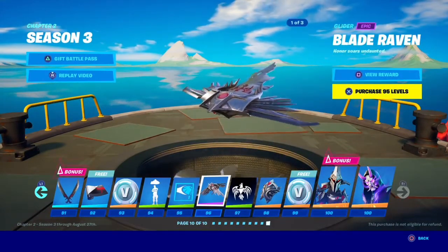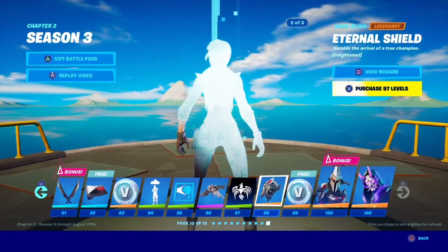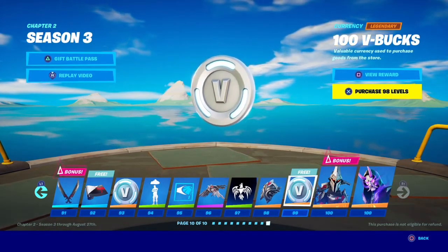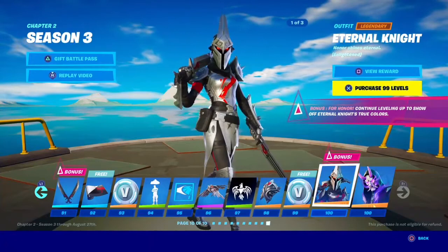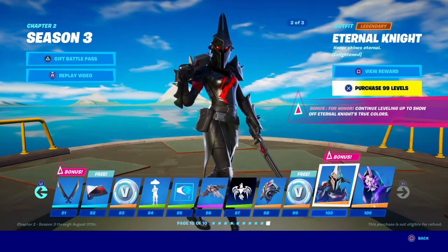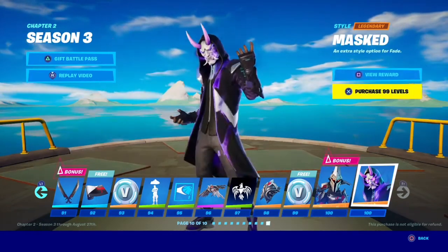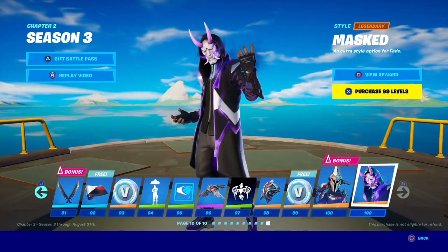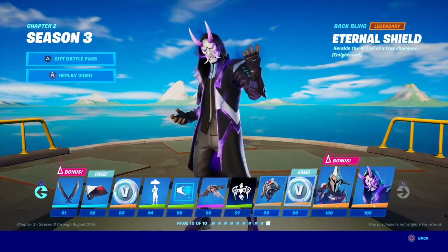Blade Raven — yeah, that's cool. We got Eternal Shield. We got 100 V-Bucks, the best thing ever. And then we get the tier 100 skins: Eternal Knight, which is kind of the girl version of the Knight from Season X. And we got Fade — cool name — with a demonic mask on. That's pretty cool. That's the entire battle pass.